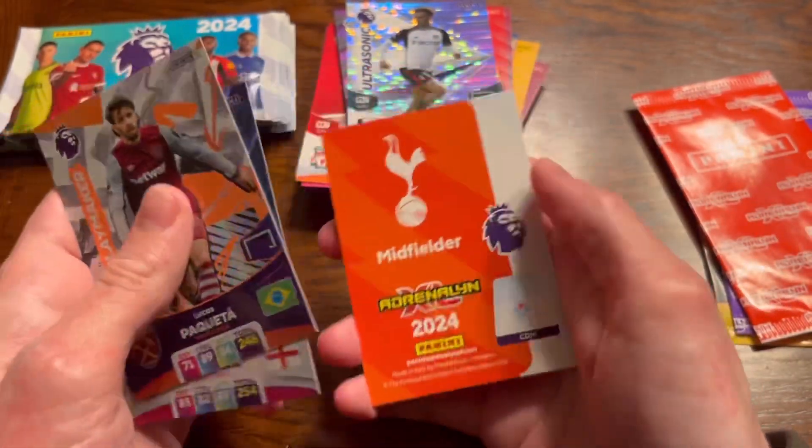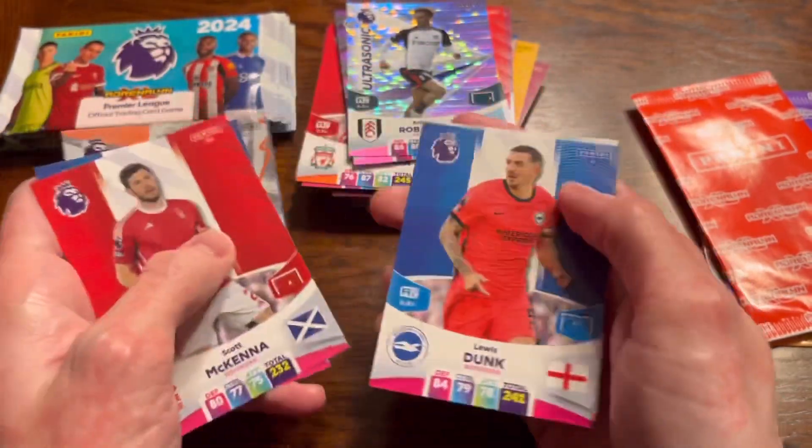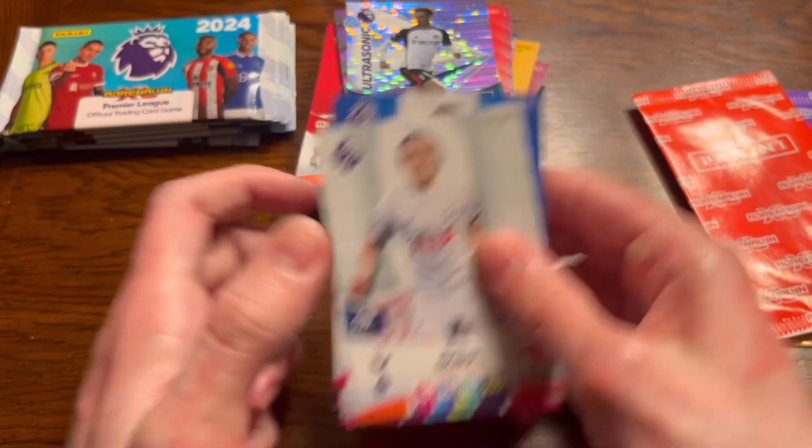Paqueta, Ben Chilwell - these packs are really weird. Ben Godfrey, McKenna, Lewis Dunk, and Oli Skip from Spurs.